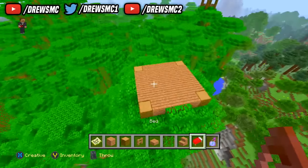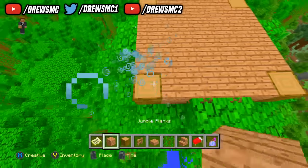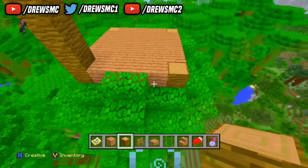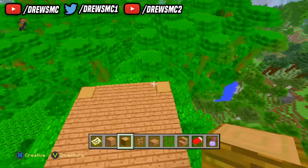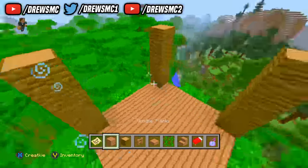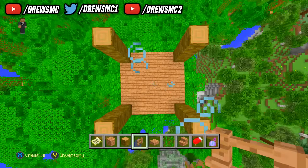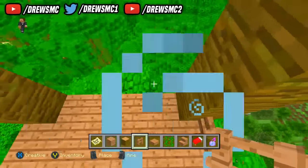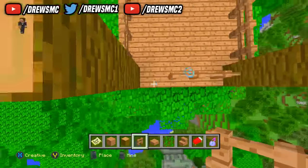Now what you want to do is use your jungle wood and build up by an additional four blocks on each corner. So we're going to do that on all four corners — one, two, three, four on each. In between these areas, we're going to place some fences. I should have a little highlighted area coming up on the screen now. So we're going to place some fences in there like that.